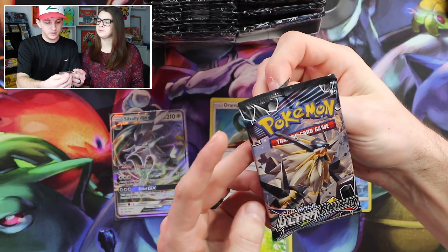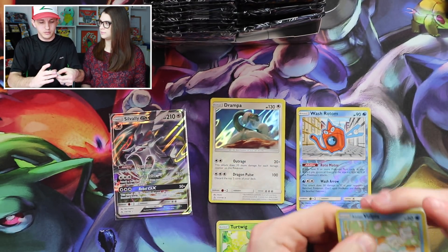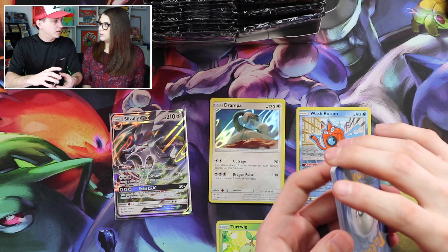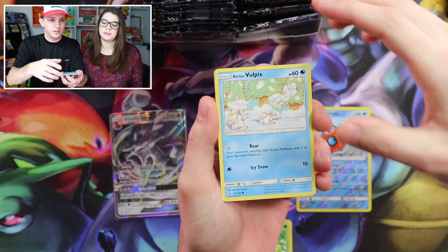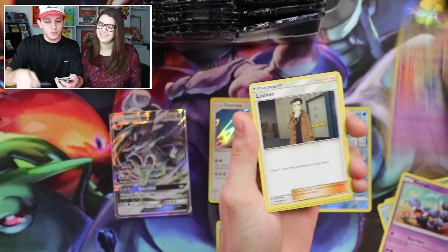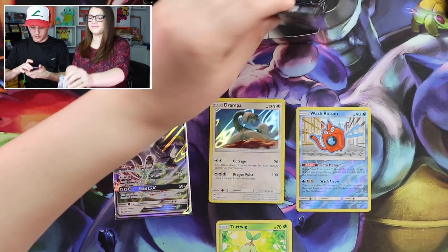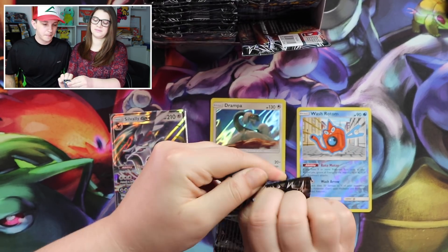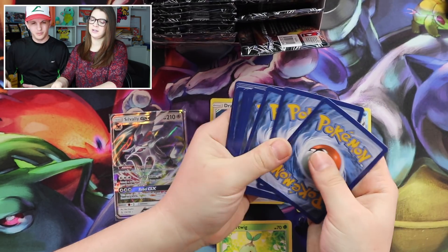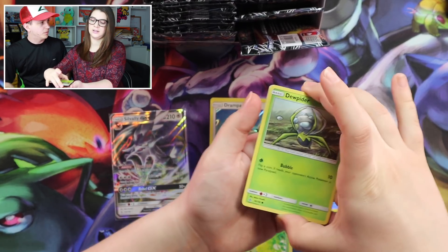We got the Solgaleo — I think it's Ultra Necrozma... Ultra Solgaleo, that's why it's Ultra. Alolan Vulpix, Dwebble, Piplup, Skorupi, Cosmoem, Looker, Yanmega, Fire Memory, and a Toxicroak. Toxicroak made a comeback in the set as well. We're back to Leafeon.